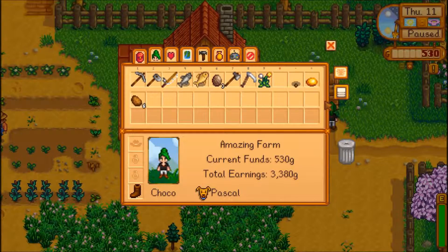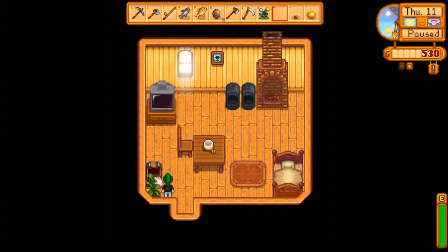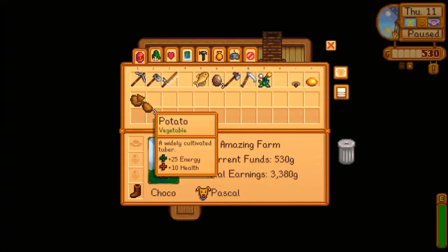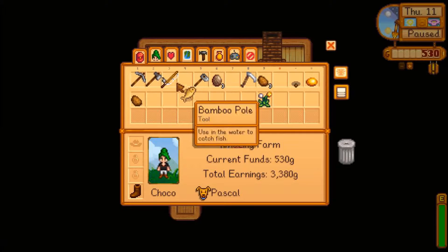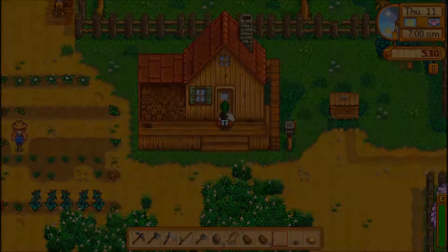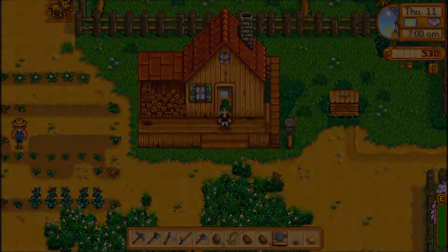We're gonna be doing some foraging down south, and maybe we'll come across her axe. We've got another spring crop, so I'm gonna be taking that. I have a few things to take to the community center. We'll sell a few of these potatoes, and these are going to the community center. Then we're gonna visit Clint. Let's water our crops - I don't know why I was about to run off without watering them. Let's put you up for sale.